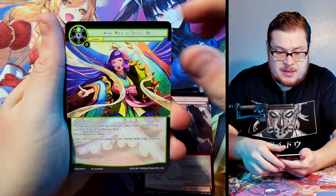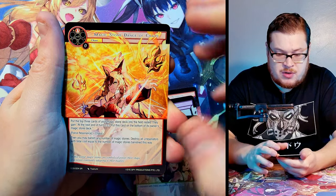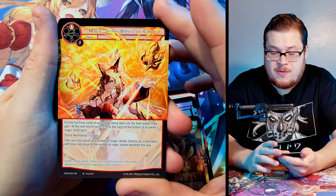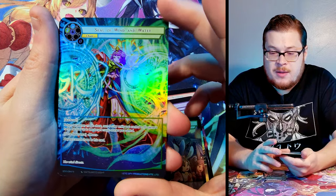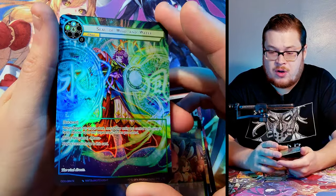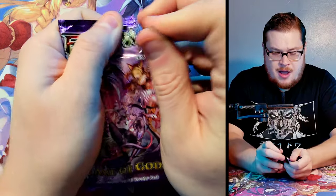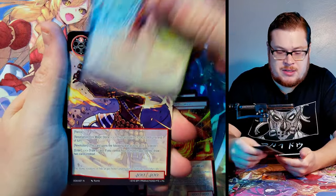Next pack: Phantasma, War It Shall Be, Giants, Moon Rabbit Specter, and Dance of Chaos — a good super rare to find, with Narleth Tep at the helm. Another Seal of Wind and Water normal, but the floor on this set is just so freaking impressive every time I see it.